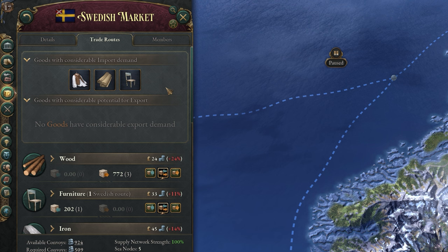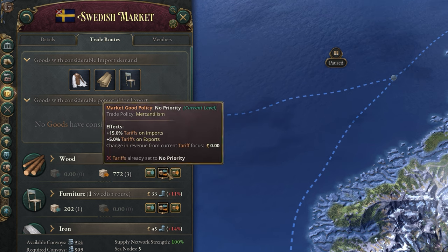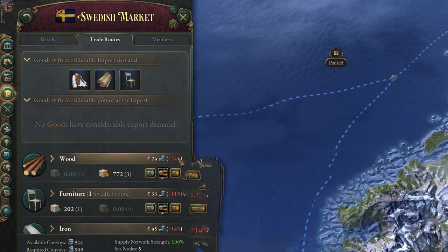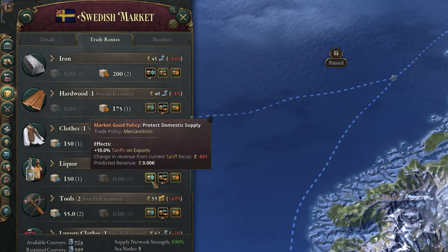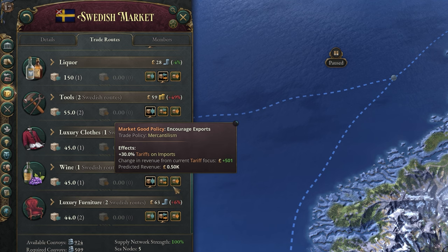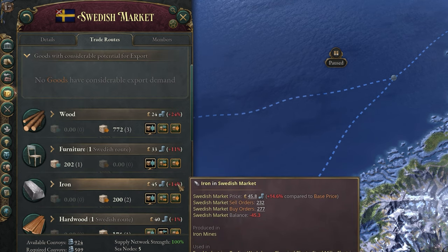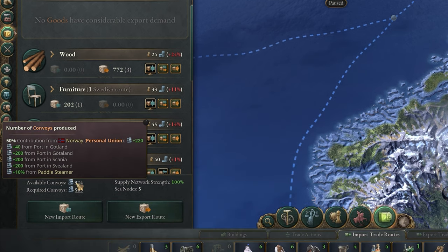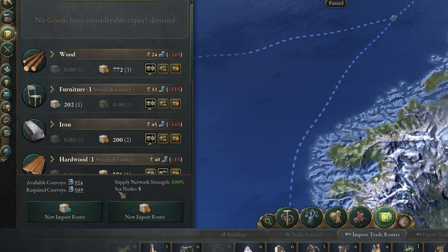From this menu, you can also set the priority of each good being traded. Doing this encourages the AI to send goods to you or take them from you depending on what you choose, and is handy for trying to get more or less of a good whose production is too far to either side. You can leave this on default most of the time, but if you're too far to either side, it can be a handy extra step to get back in control. At the bottom of this tab, you can also see your available and required convoys — you'd always like to keep your supply network at full strength.